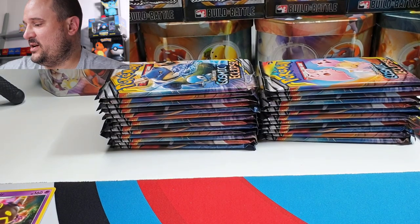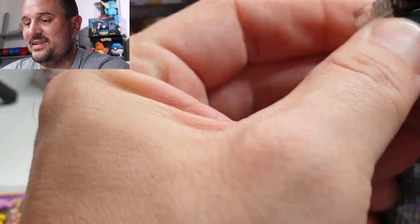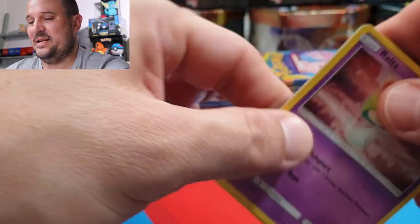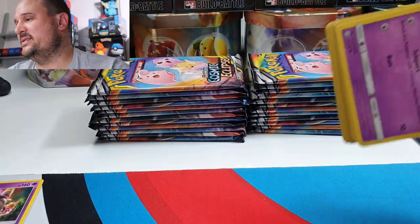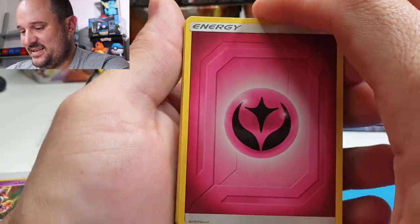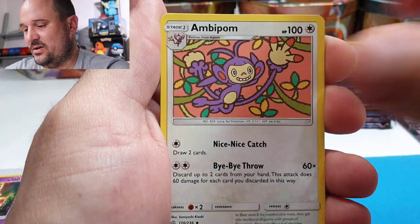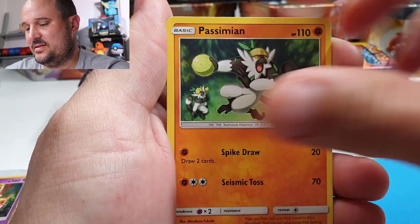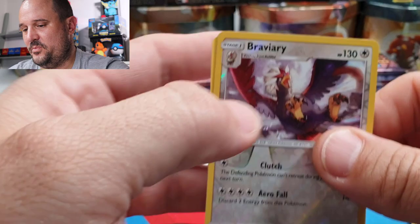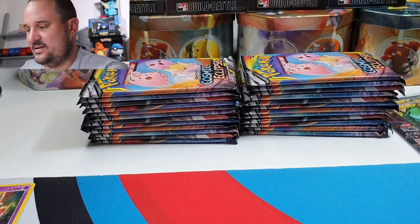I think I asked before in other videos: if you could tag team any two Pokémon, what would it be? I would love to see something like Rillaboom and Pikachu — something crazy like that. Next pack: Fairy, Probopass, a Torkoal, a Bomb, Ralts, Simipour, Jangmo-o, Rowlet, Scrafty, Braviary, and a Lanturn. Regular rare.